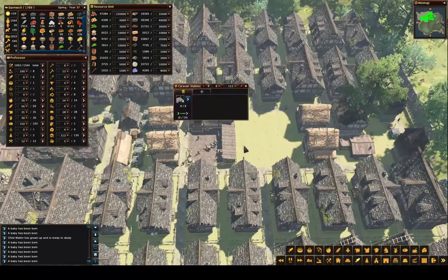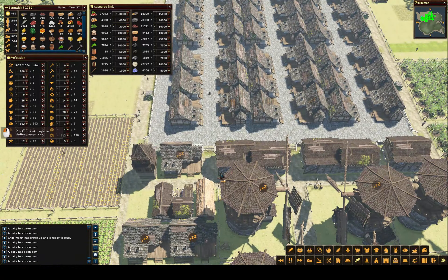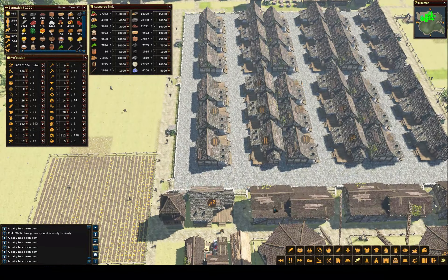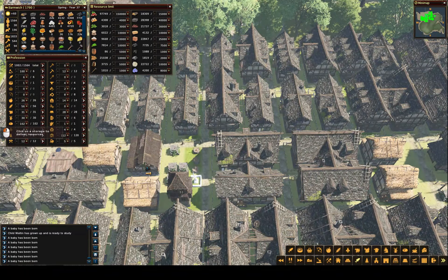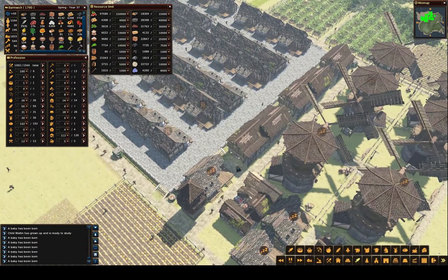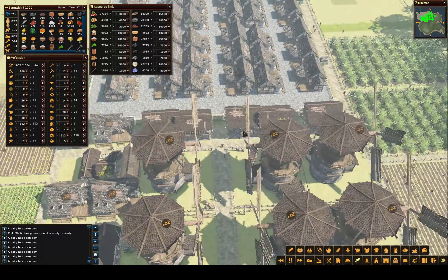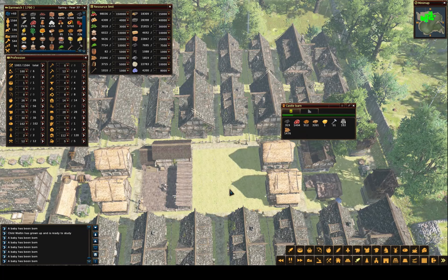Let's move some meat from here to here, and meat from here to here, and meat down to here. That should boost the amount of meat that we're eating quite a bit. The smattering of meat that's in there is still accessible from these, so I don't need to consolidate all those barns. But getting that meat out of here will help us in the long run.